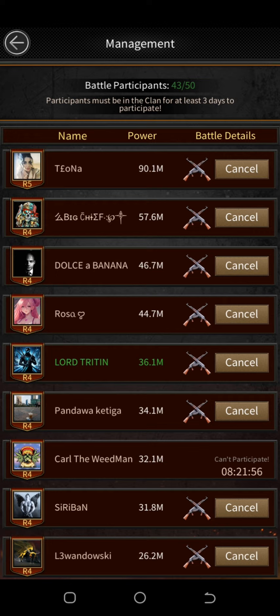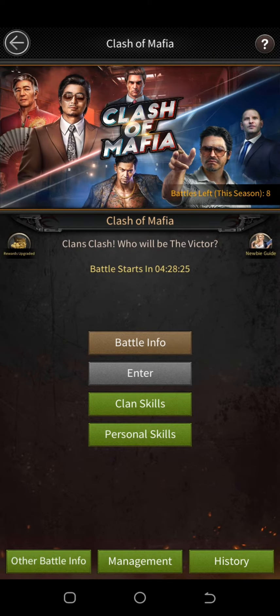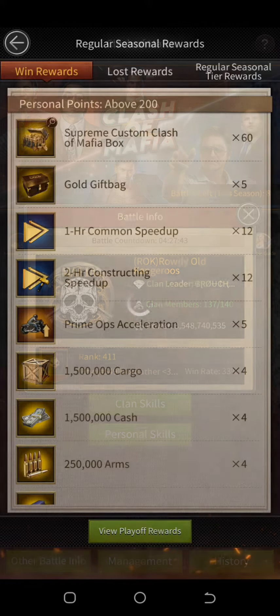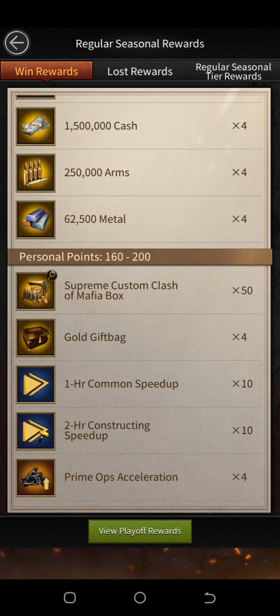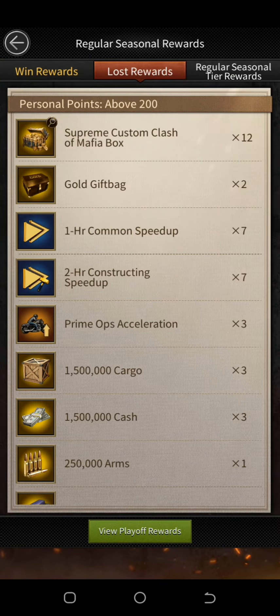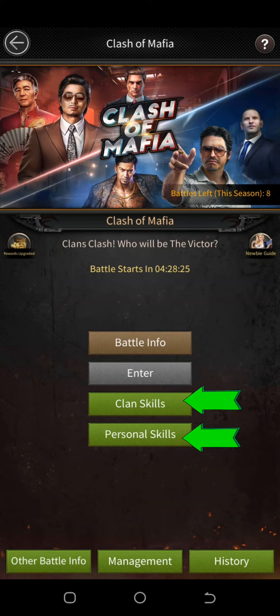R4 and R5 in the clan can decide who gets to play Clash of Mafia on the management interface. Battle info will show you information on the clan you will face. On the map there are no losses — I believe in finals there are losses, but finals are only for big clans. You can also pick clan and personal skills which will increase your stats on the map. So let's get into it.